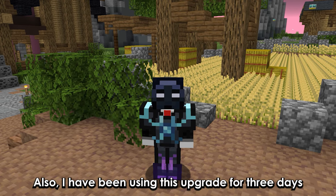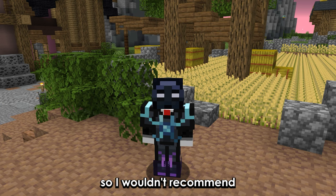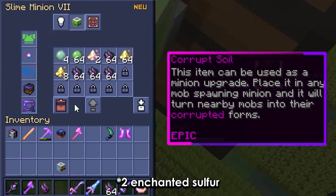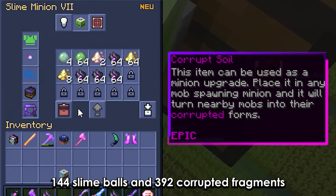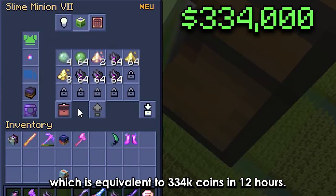Also, I have been using this upgrade for 3 days and I haven't dropped a single red gift, so I wouldn't recommend having this in your minion. With the corrupt soil, I got 72 sulfur, 4 enchanted slime balls, 144 slime balls, and 392 corrupt fragments, which is equivalent to 334k in 12 hours.